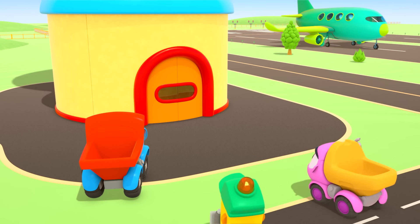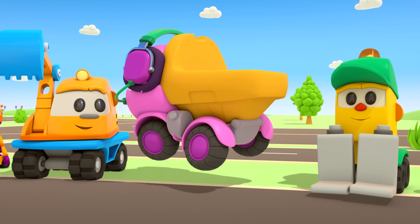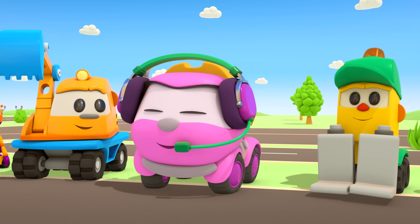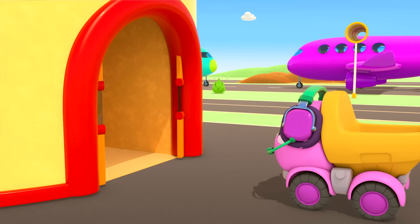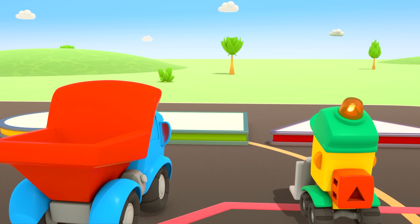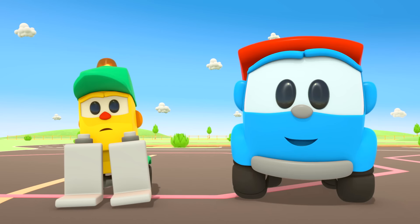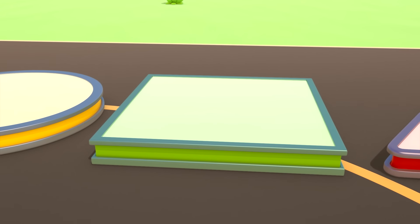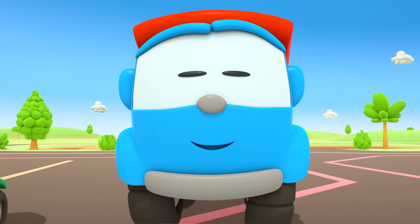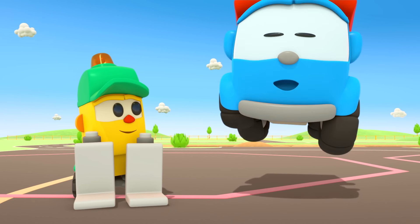Leo has built the air traffic controller tower. Can I be the controller? The controller needs to sit at the top of the control tower. I can't get up there — there's no lift. You need a platform. That one's no good. A square? No. A round platform? No. That one will do.